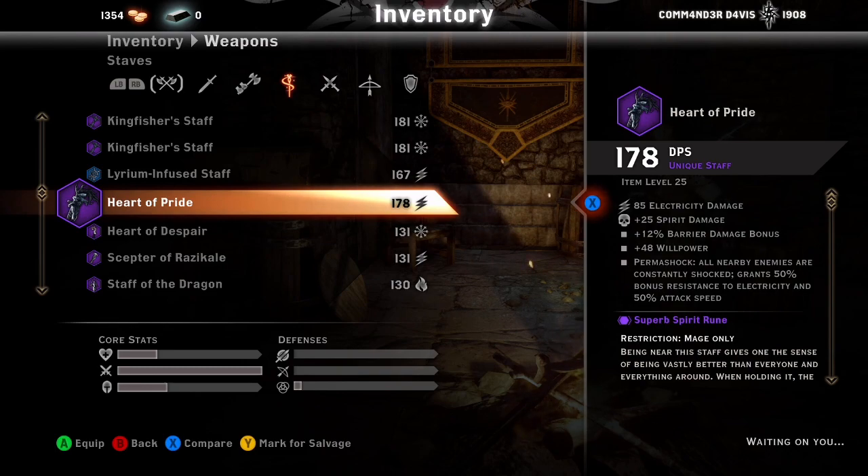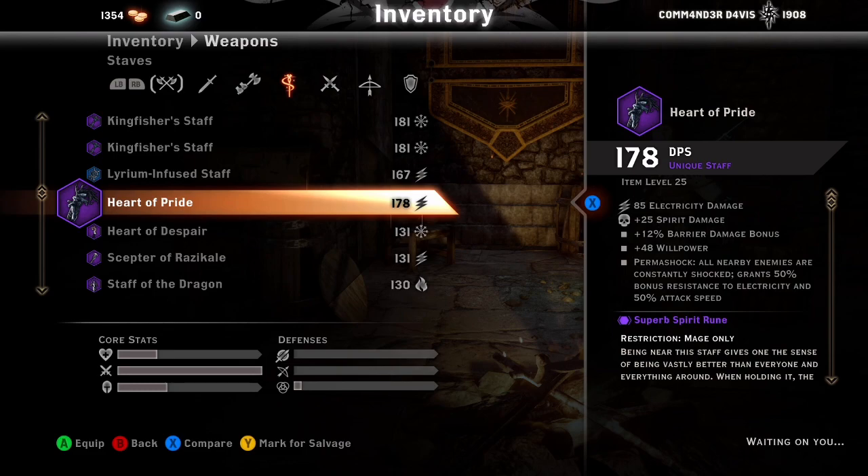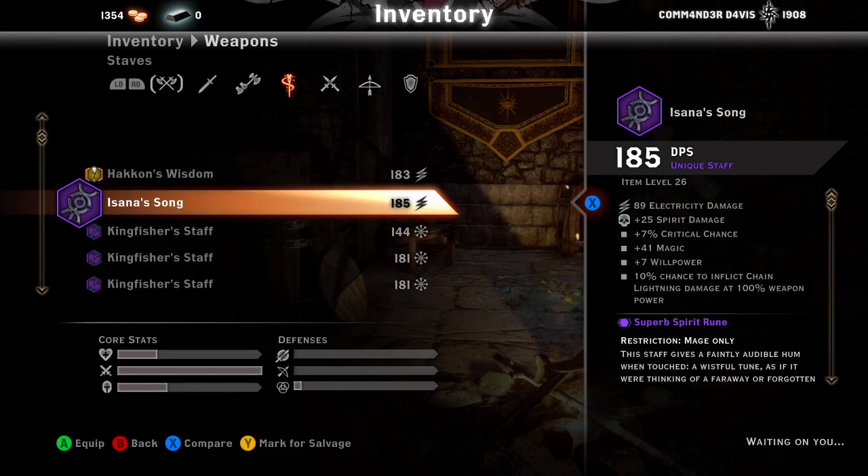Heart of Pride is great for your Cerberus — or even other characters — because it comes with plus 48 willpower, which helps a lot. On top of that, it has Permashock, where all enemies around you are shocked, you gain a 50% bonus to attack speed, and a resistance to electricity. It's a lyrium-and-two-staff item at item level 26, which upgrades to the Ascent of Song.